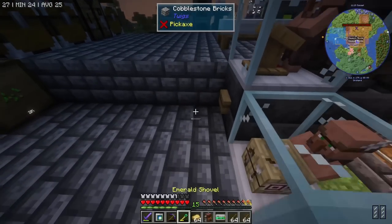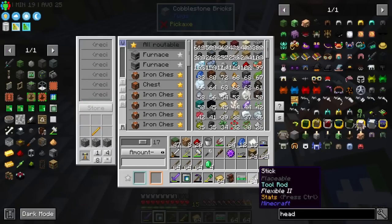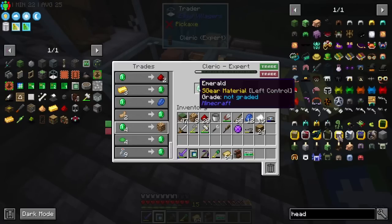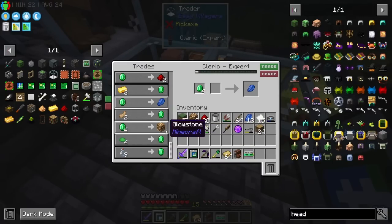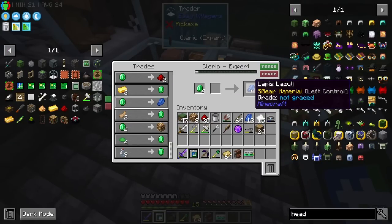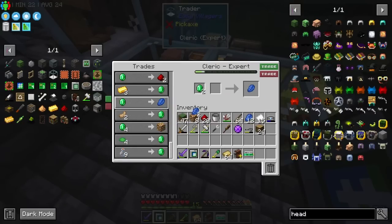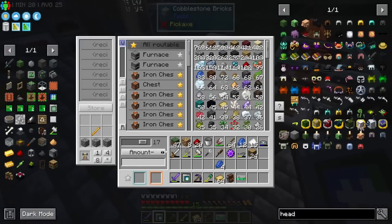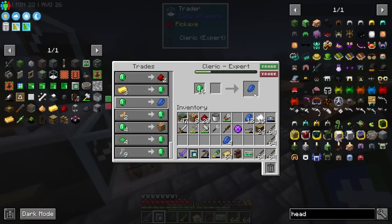This guy doesn't want to refresh his trades. That's fine - no judging here. This guy is now expert tier, which means he offers glass bottles I can sell for emeralds. One more tier and he'll be master. The lapis actually looks cheaper - same distance that the emerald trade would go. Might as well just buy the lapis. This guy wants more sticks.